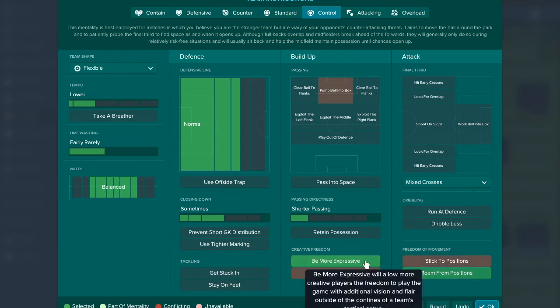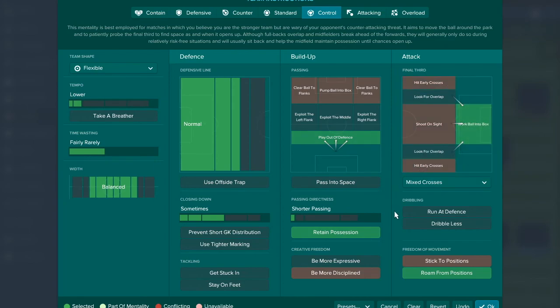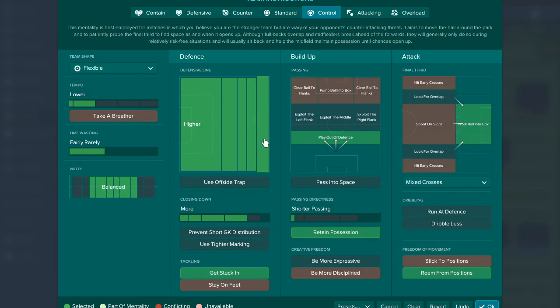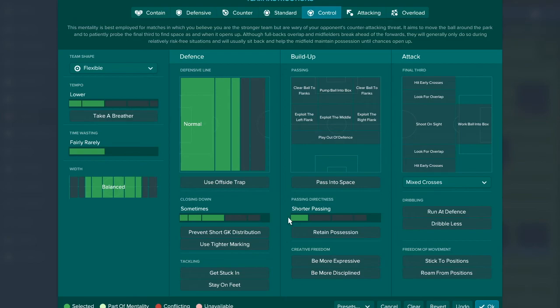However, if you like playing with a lot of instructions and are detail-oriented, get rid of 'be more expressive' and instead retain possession, play out of defence, work the ball into the box, get stuck in, close down more, play a higher line, use the offside trap. You can even play narrow to keep players close and stay defensively secure. But for me, it's simple: lower tempo, shorter passing, more expressive, and roam from positions.